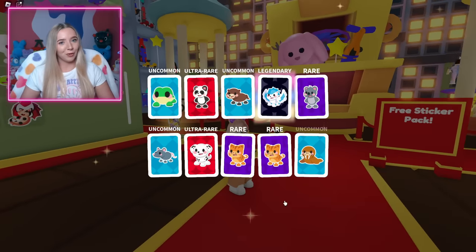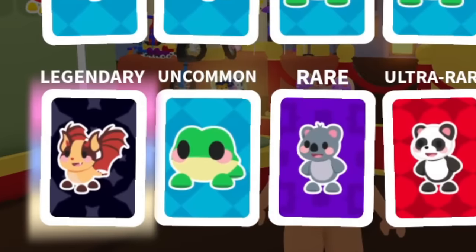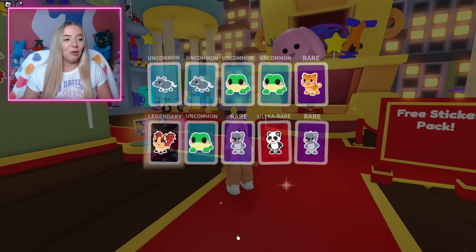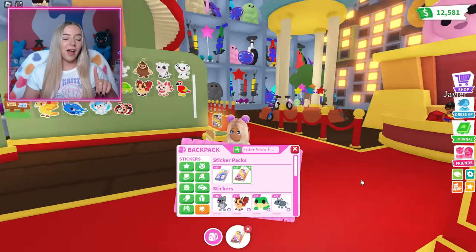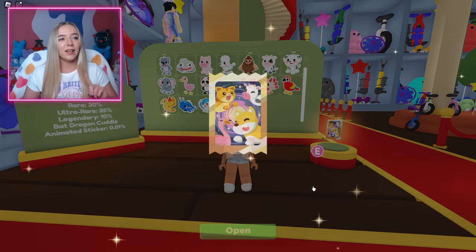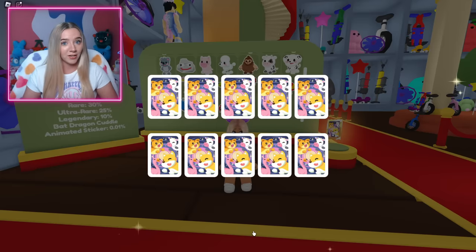I'm going to keep trying for these last 11 or so packs I have. Oh my God — I got my first bat dragon sticker! Finally, you guys, I got one of my own. I thought Fishy stole all the packs that had bat dragons, but I finally got my own. And with five packs to spare, I am still going to try to get my own kitsune.